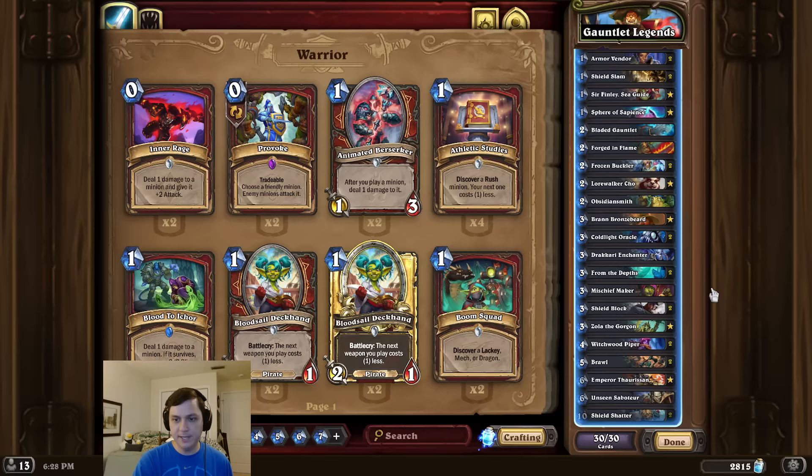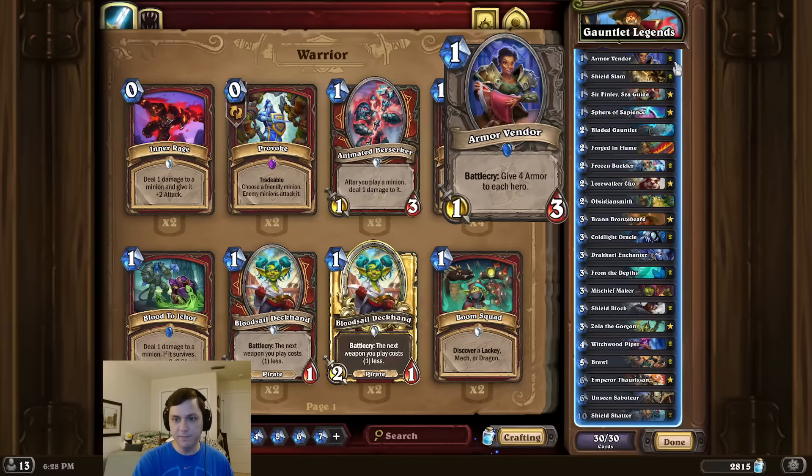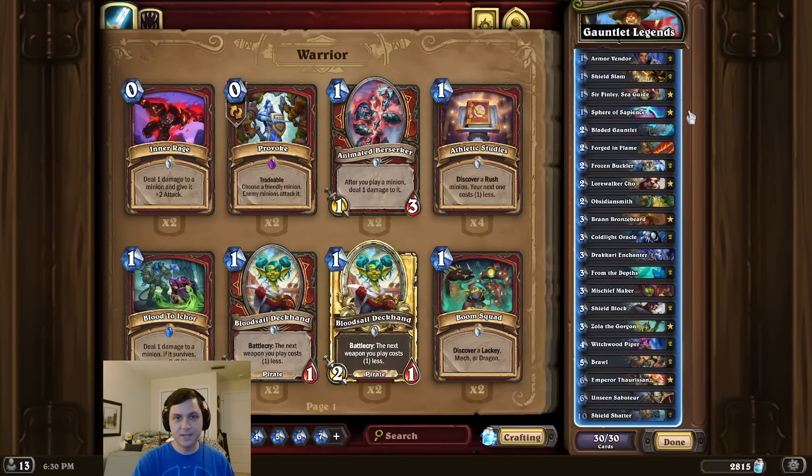Now on the combo turn we're going to play Bran Bronzebeard, Double Armor Vendor, Lordwalker Cho, Forged in Flame, and Unseen Saboteur for the OTK. Now to guarantee we can dredge the Bladed Gauntlet, we can use Sphere to send it to the bottom of the deck.